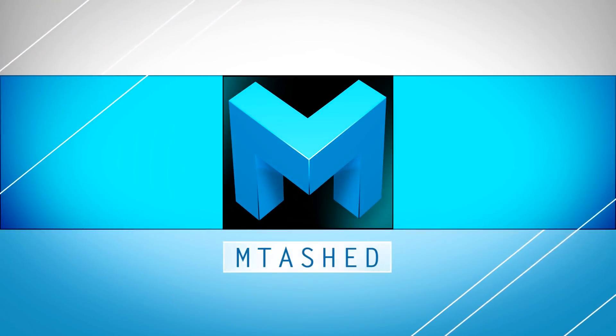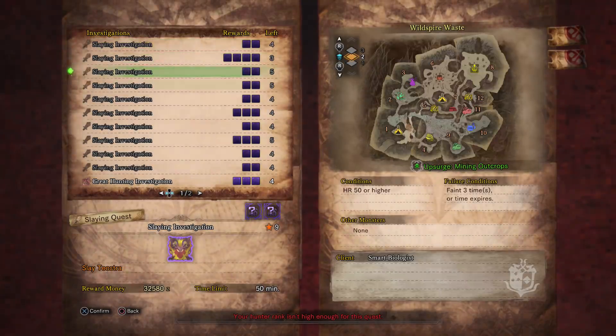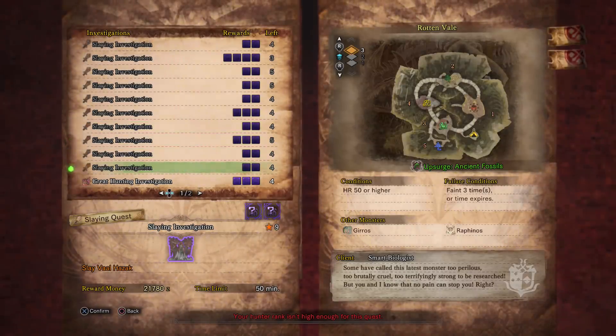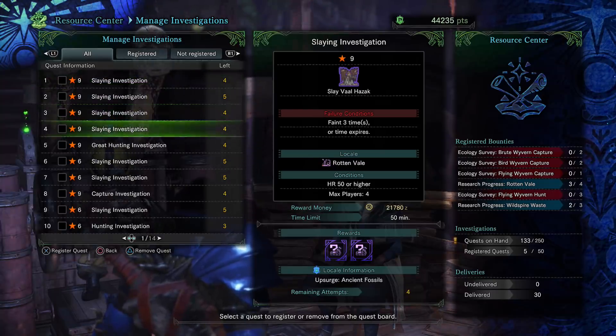Hey everyone, Emtash here, and today I wanted to talk about farming Tempered Elder Dragons. It's one of the most important things you can do in the endgame, because it's one of the only ways that you can get the materials to augment your gear — boosting the attack, affinity, health regen of a weapon, and getting some of the best decorations in the game.